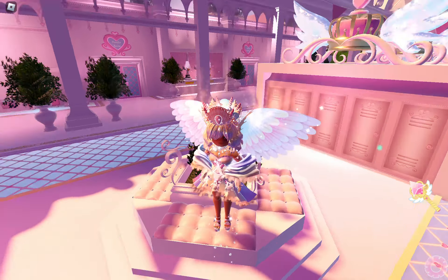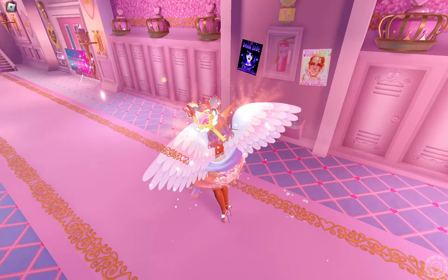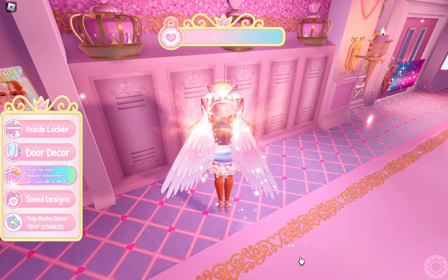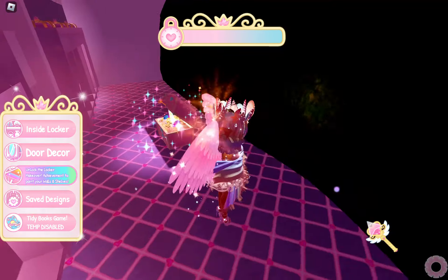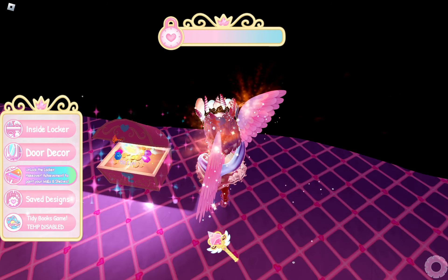We're going to walk — or fly, you know that works as well — to this wall right here next to class A-102 and class A-101. Choose any locker from this row. I'll go with this one, and you just have to walk through and then you'll see this chest right here in the secret room, and you get 150 XP.